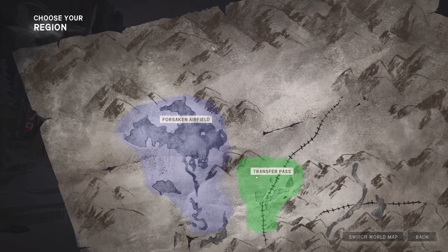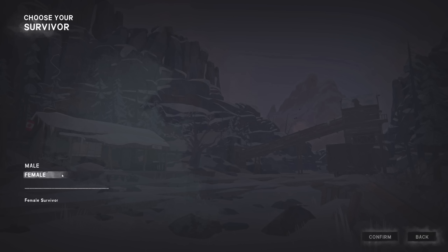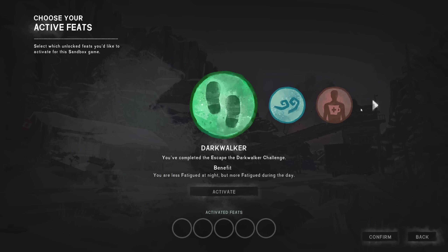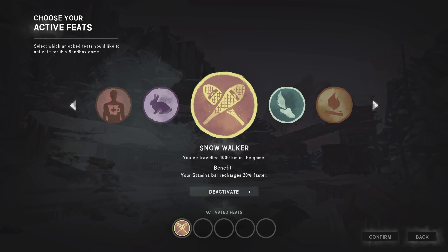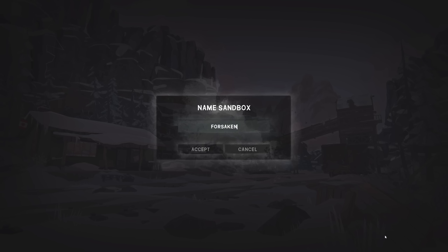We could spawn in Transfer Pass but there isn't really much there — just like one building — so we're going to spawn in Forsaken Airfield and go through everything there is to see and do. There should be matches in the airfield so this shouldn't be too hard. There are only a couple of smaller things I haven't explored. We're going to use two feats because it's basically pretending interloper in Forsaken.